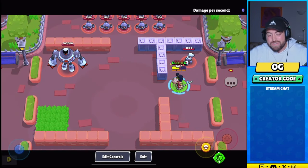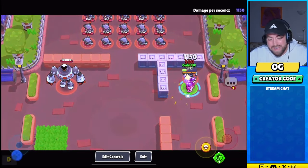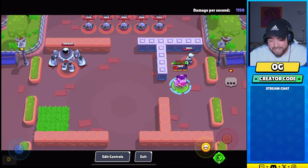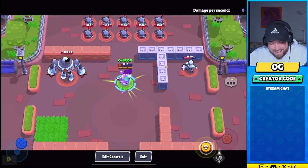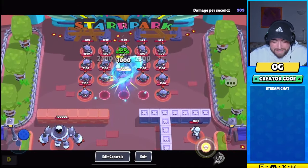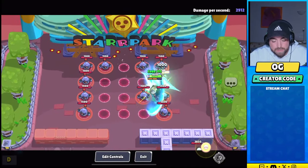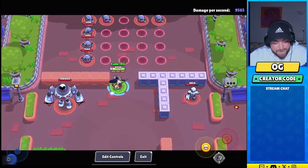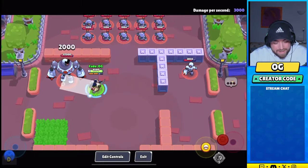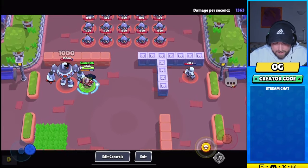You might be wondering why I'm just standing here getting soloed by the one robot in the training cave — it's so I can show you his other gadget. Basically, you recover a bunch of HP. It'll look better against brawlers that do more damage. It's actually a good amount — it's like 75% of the damage you've taken in the past three seconds. Against real brawlers I think it'll be really good and it'll just make you really tanky. You can pair it with the other star power as well.